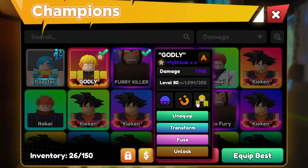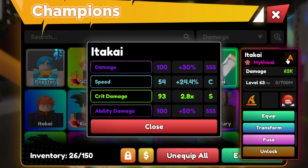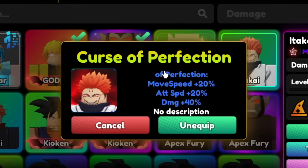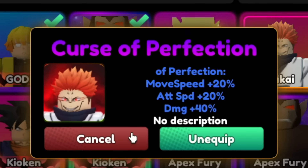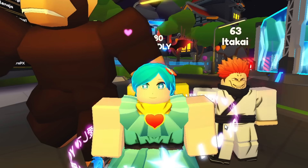I have a bunch of Mythicals. We got Zenitsu. Look at this — we have Sakuna. This dude has triple S talent, one of the luckiest units ever. Triple S damage, triple S ability damage. It's pretty insane. Plus, look at this: Curse of Perfection, 40% damage.